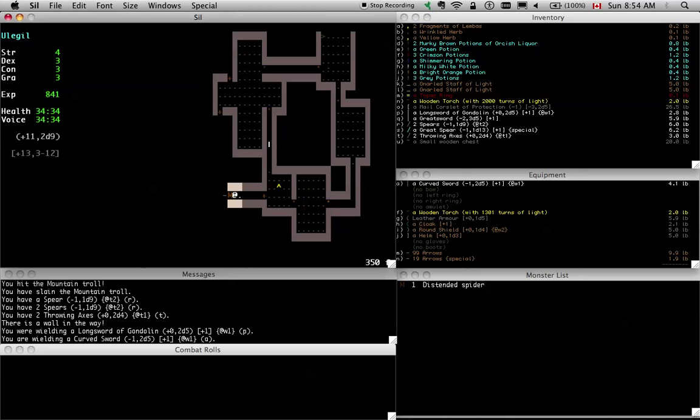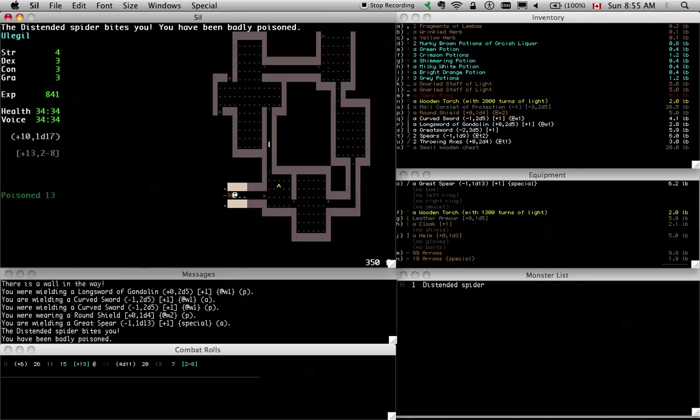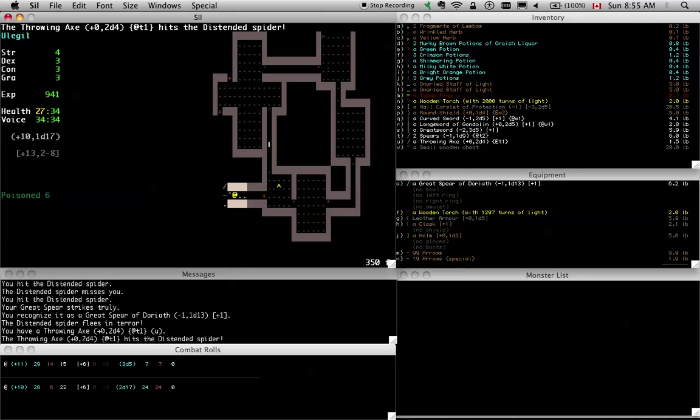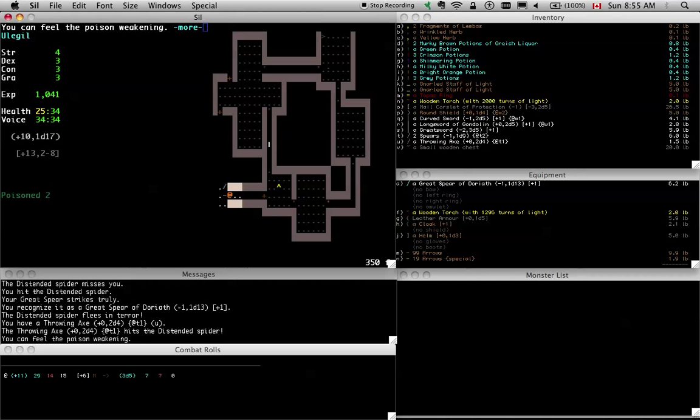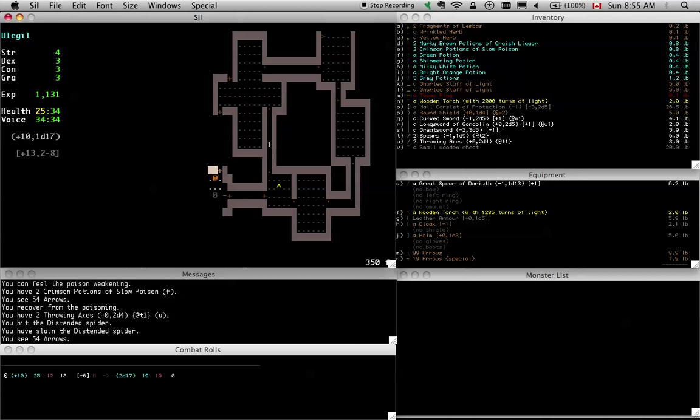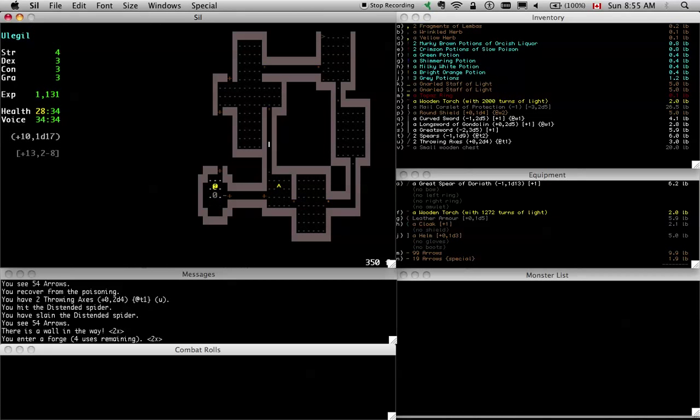That's a distended spider. The good thing is I'm probably going to get poisoned here. One of the guys on the forums, Clouded, has this trick where when he picks up a potion that's not going to be ID'd, he writes down the depth he found it at — which is really smart, because you usually find slow poison potions at around 100 feet. Let's switch to this spear of spider splatting. I have been badly poisoned. Ooh, a forge! Awesome. The reason forges are usually in pretty locked down areas is for the forge's use.